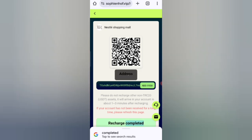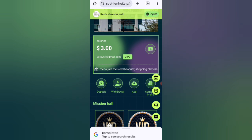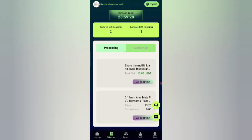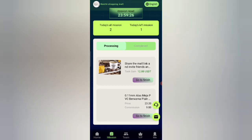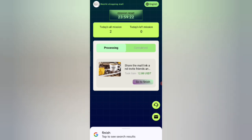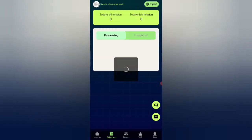Now I will tell you how to complete your task. If you finish your task you will get your commission. Click on the task option, then click on the go-to-complete option. You can see on the screen my task is successfully completed.